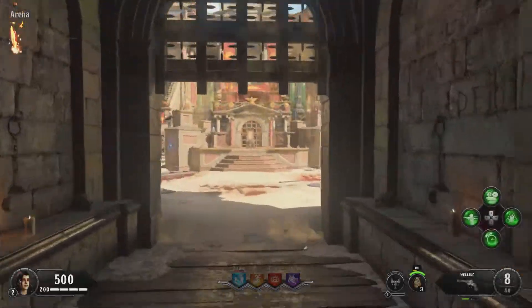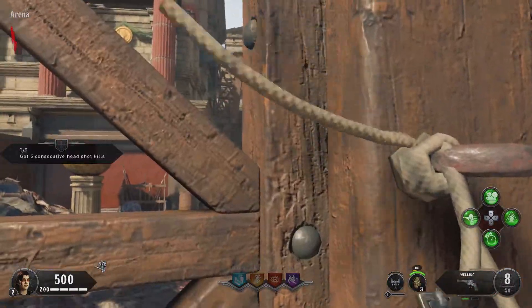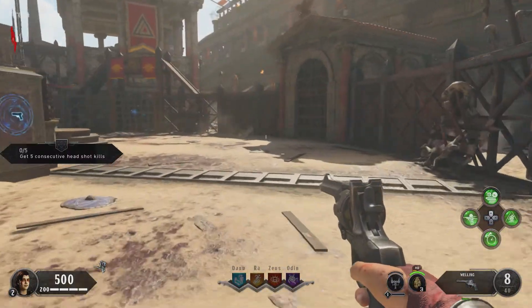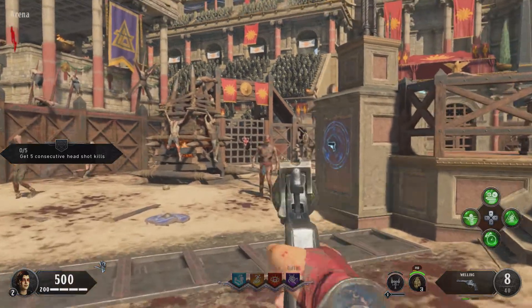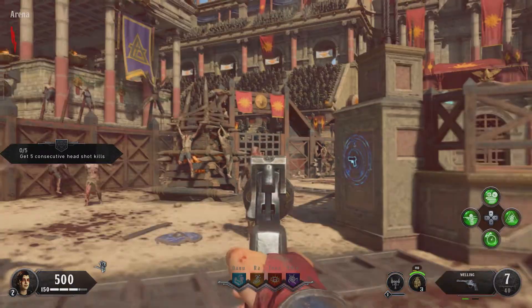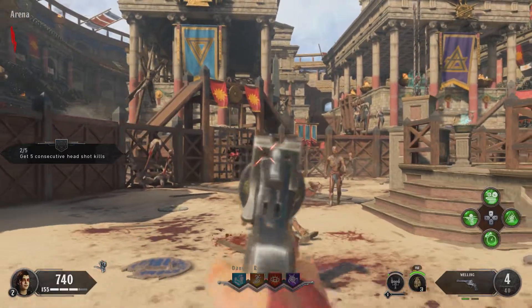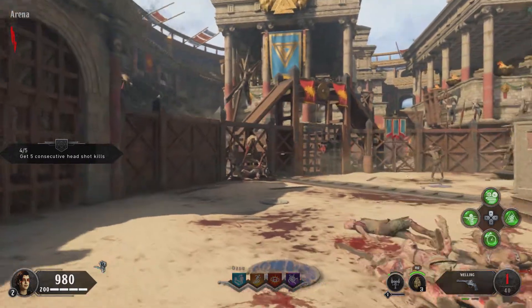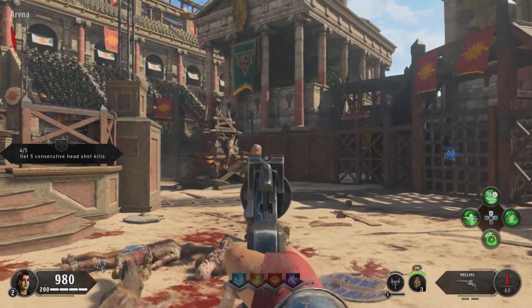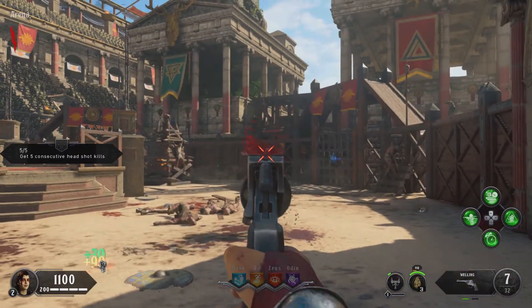So here we are in the arena. Head over to one of these banners and cut it with a melee attack. Your first challenge is to get five consecutive headshots. That just means you have to shoot and kill them only with headshots. If you miss one and accidentally hit them in the chest, you will miss your challenge. You can get this first challenge right here in the first round, so that's great.